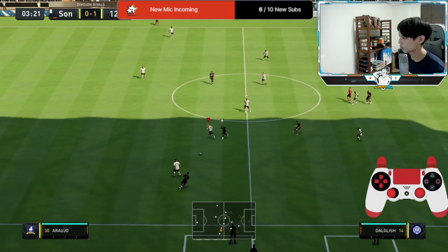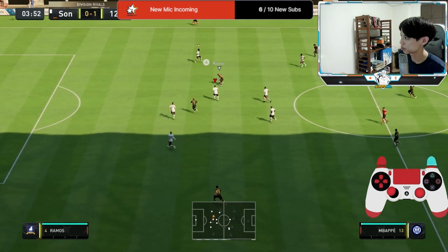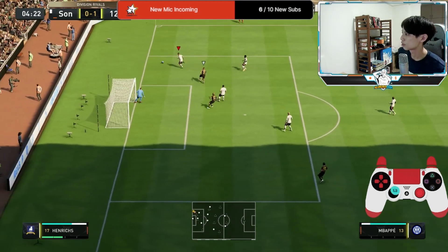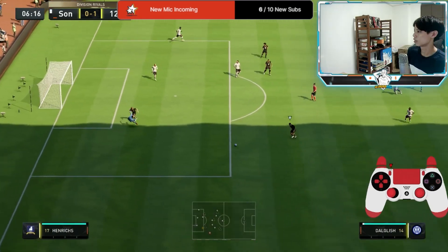The high and average body type means really clunky dribbling. But he wins the ball back there — got to tread carefully.